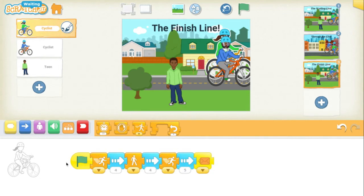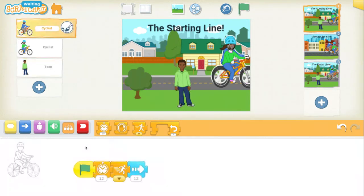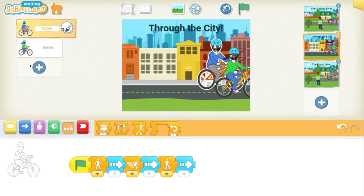Let's look at scene one. The code is pretty simple: wait 12 seconds, fast speed, go ahead 12 paces. Our second biker goes at a slow pace for 14 paces. For the second scene through the city, the code gets a little more interesting. Our blue biker starts off slow, speeds up, and then slows down — so he gets some stamina and then loses his stamina.